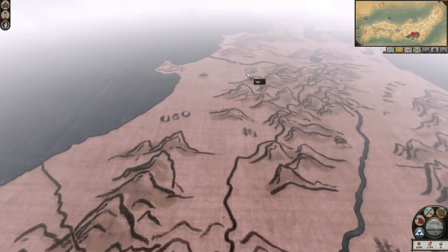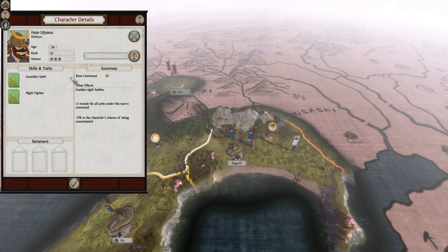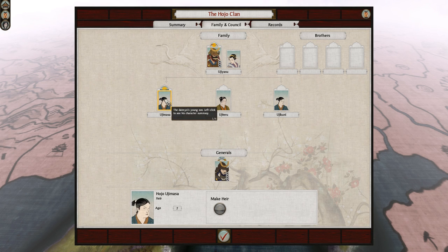A look at the family tree, which is fairly impressive. Your daimyo Hojo Ujiyasu has two traits: Guardian Spirit gives him a minus 5% chance of being assassinated, and Night Fighter gives him the ability to initiate night battles. You start with three kids aged 7, 6, and 4, meaning all your kids will likely come of age before the campaign is over. Your second general is an unrelated 31-year-old.